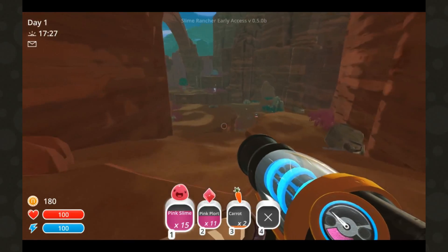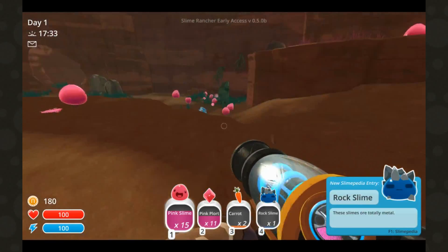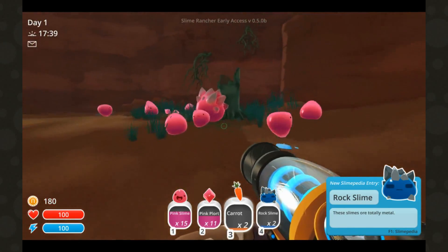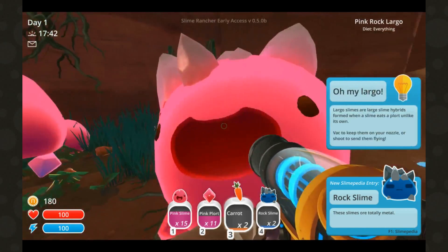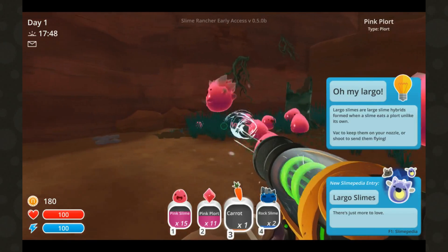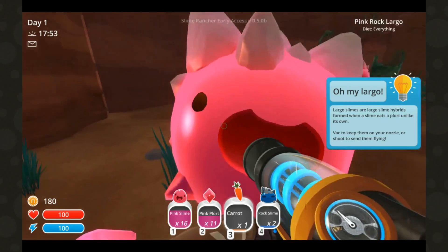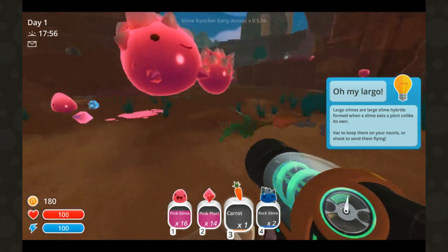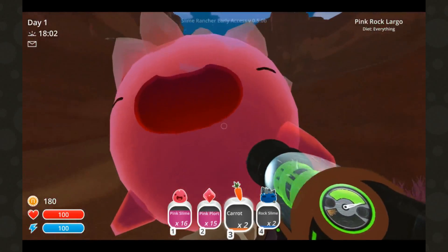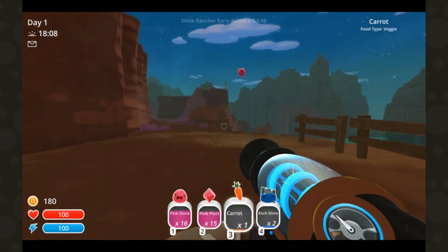Whoa! There you go. That's a rock slime. These slimes are totally metal. Whoa! What that is - that happens when a slime eats a plort that is not its own, so it's like a combination, and it also gives out both types of poop. So I want this guy. What you can do is get a bunch of these and feed your pink slimes the rock plorts.